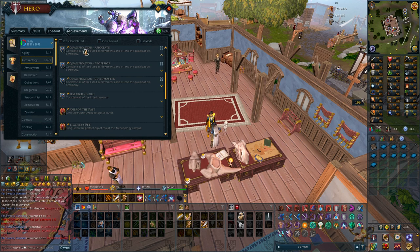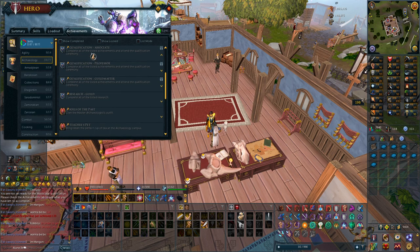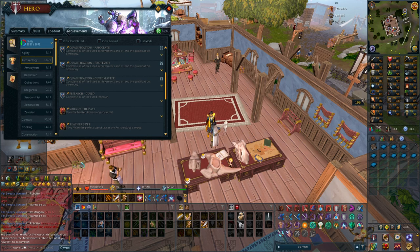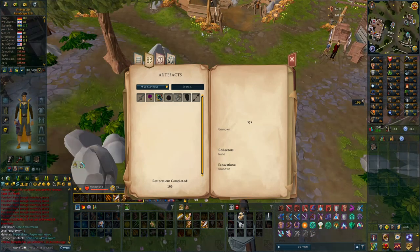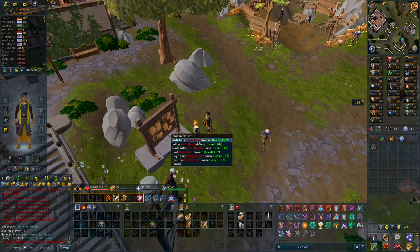I'm pretty sure this is bugged. I'm trying to become the Associate rank and this says no requirements. If I press the Professor one there are all these requirements I have to do, but for the Associate one there are none. And I think I still had like 180 out of 250 restored artifacts, but that one just disappeared when I completed the 250 artifacts. So I guess this is just bugged. I actually really want that archaeology outfit.